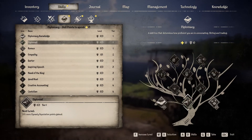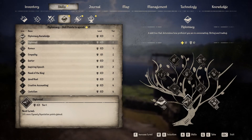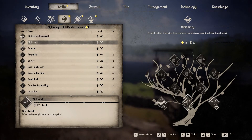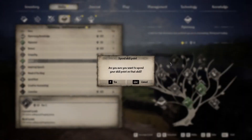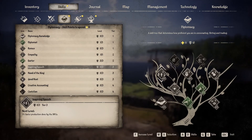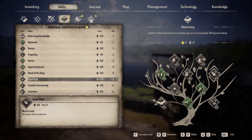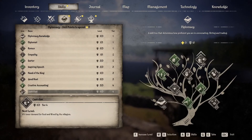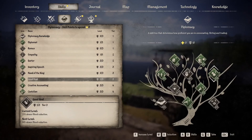For diplomacy at max level, the main skill to take is diplomat just to unlock the path, though you don't really need it. Barter is always going to be useful — empathy you never needed. Max out all your basic diplomacy skills and you'll have two left over, which you might as well put into the remaining options.